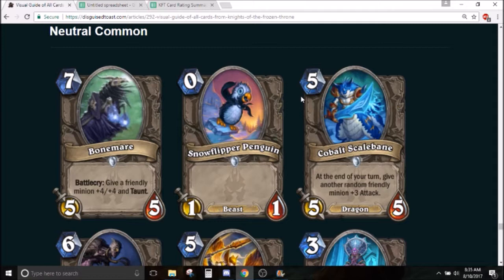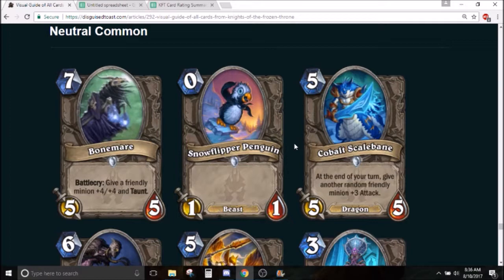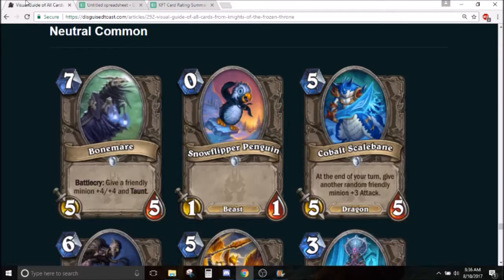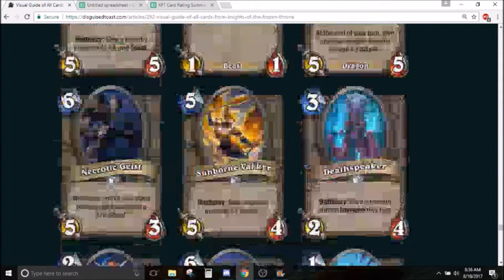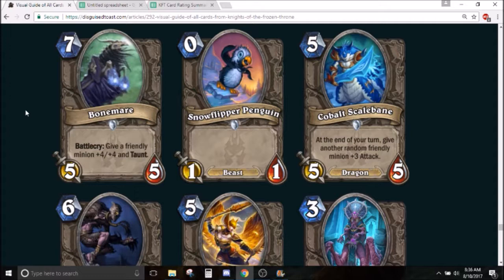I think this card is more than standard playable — it's pretty good and it's in constructed. There are decks like Paladin, Shaman, maybe even Druid with new token generation where you're going to have dudes on board. As a 7-drop it's inherently bad against aggro, but it's a defensive 7-drop so you can give a minion taunt. I'm going to give this card a 3.5. In arena this card's ridiculous — probably the best neutral common in the set. I'm going to give it a 4.5; it's like a meta-defining arena card. When people look back on the Frozen Throne arena meta they're going to remember Bonemare ruining games.